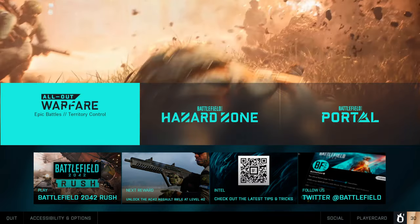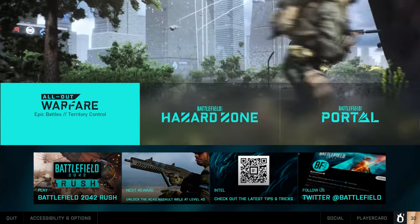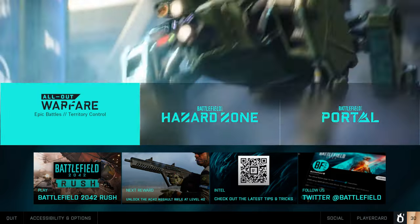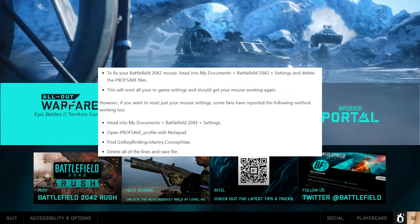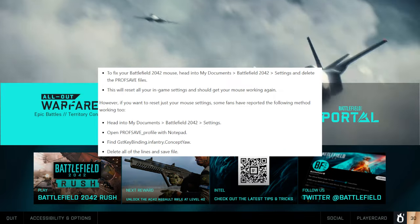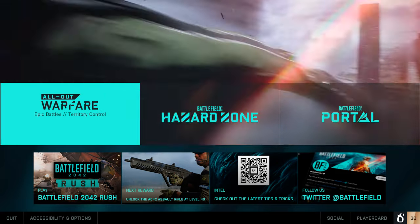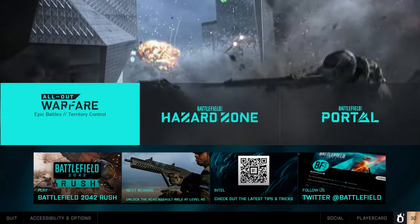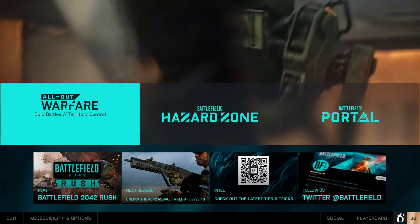The only fix is from the community: delete your profsave files in your Documents Battlefield 2042 folder, or open the profsave_profile file with Notepad and delete any lines containing 'infantry.concept'. Remove all of those lines, save the file, then run Battlefield 2042. I'll put the instructions in the description below and in the comment section for anyone still having mouse issues.